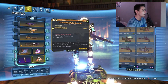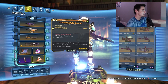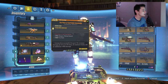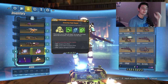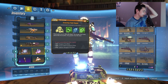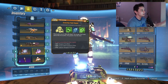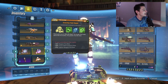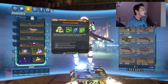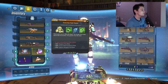The Sapper is the class mod that you need, and also the Pearl of Ineffable Knowledge. Both of these come from the new Guns, Love, and Tentacles DLC. The Pearl of Ineffable Knowledge you get by completing the entire storyline — Claptrap gives it to you as a mission reward, which is awesome. The Sapper can drop easily as a world drop from that DLC. The Sapper gives Moze up to 12% life steal — the longer she holds down the fire button, the greater the life steal.